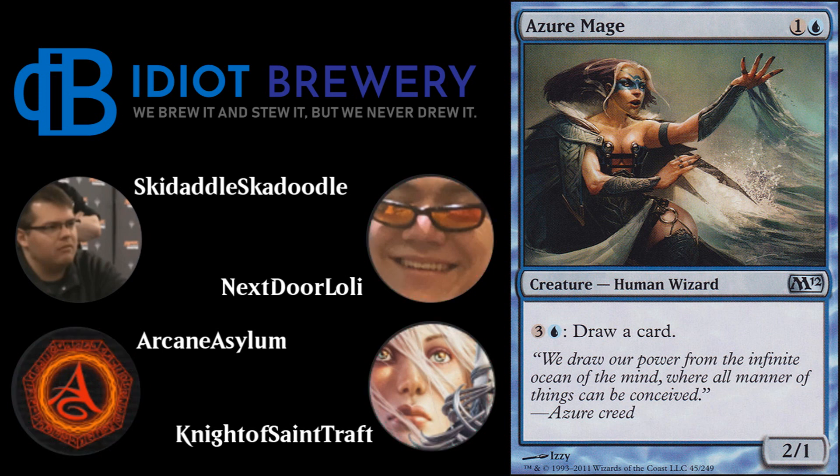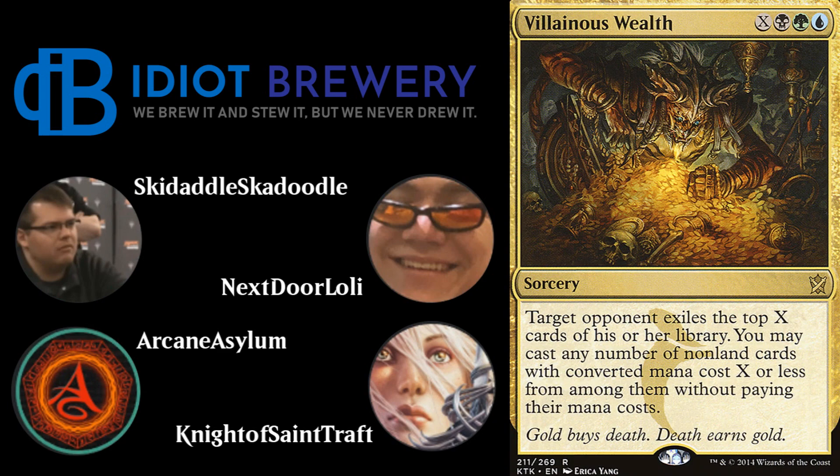The deck plays a healthy number of transmute spells, specifically Drift of Phantasms — a three-mana transmute spell — and Muddle the Mixture, a two-mana transmute spell. So you're very aggressively into the combo. It's all-in, straight glass cannon. The deck also runs one Azure Mage — a two-one Human Wizard for one and a blue, with an activated ability of three and a blue to draw a card, just as an out in case you don't have the combo pieces.